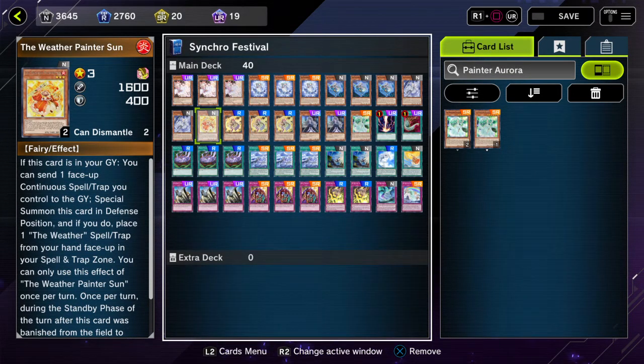Then the one Sun — really wasn't seen that much, but overall he's a pretty okay card. What Sun does is if this card is in your graveyard, you can send one face-up continuous spell or trap you control to the graveyard — doesn't have to be a Weather spell/trap — to special summon Sun in defense, and if you do, place one Weather spell/trap from your hand face up in your spell/trap zone.